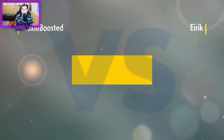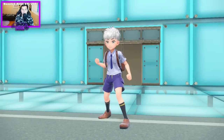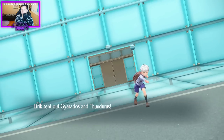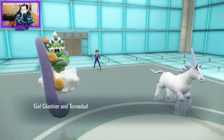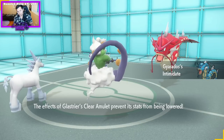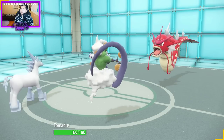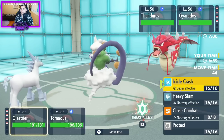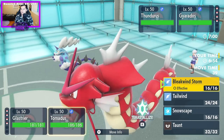Why were they protecting that last game? I'm going to say they were probably scared of Close Combat, but even that doesn't make too much sense. Gyarados, Thunderous. So I think here, I'm just going to Ice Skull Crash and Snowscape. I don't see an issue with that.